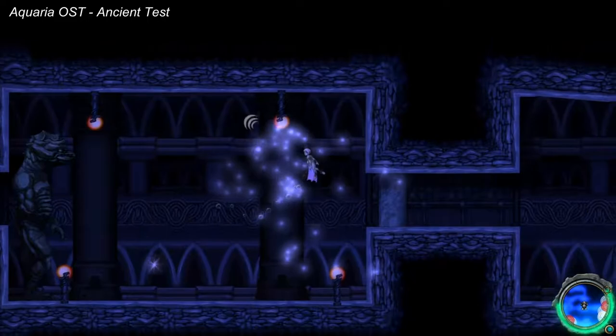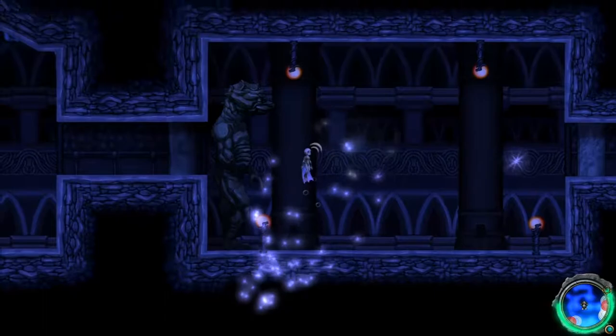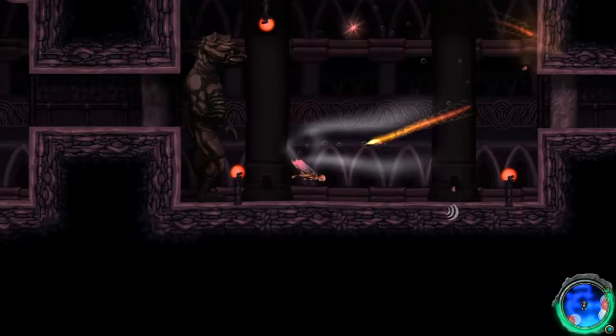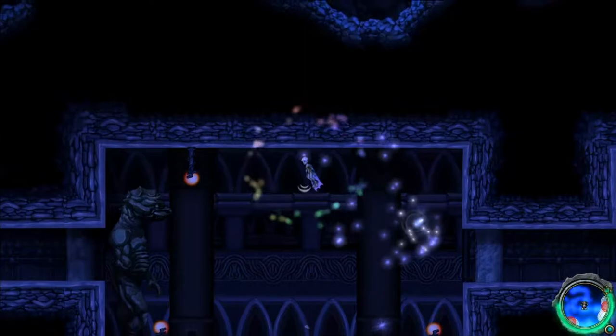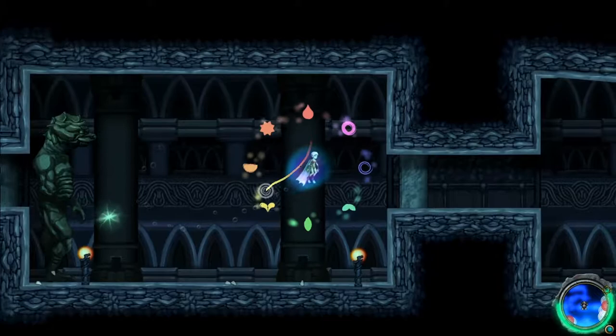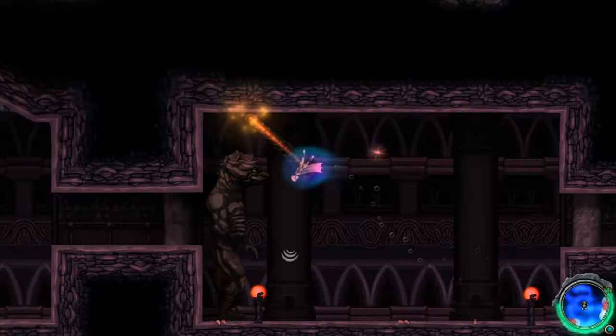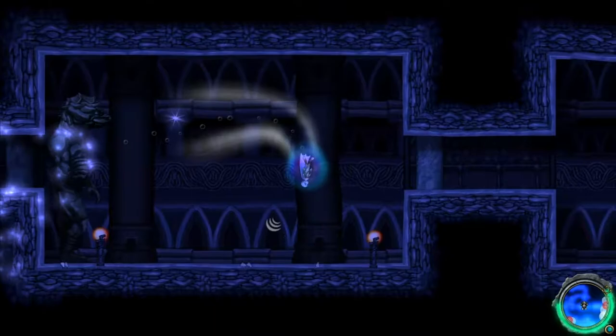We still don't have any way to attack, so this is a game of Simon Says — you're just singing to match the colors, trying to get it to destroy those lamps. Well, those are just decorations. I thought it was indicating health, but no, you just have to do it four times. Every time you do it, it shoots out more projectiles, but they aren't that hard to dodge and you can just sit there with shield up and be fine.